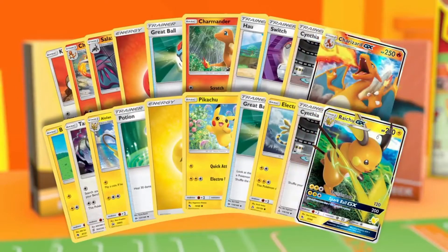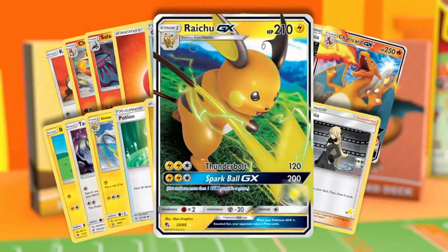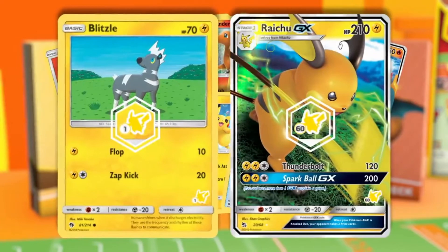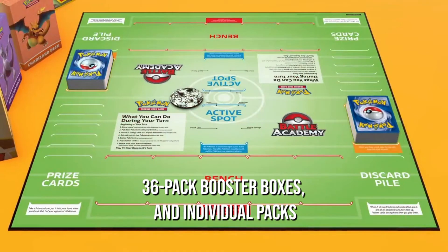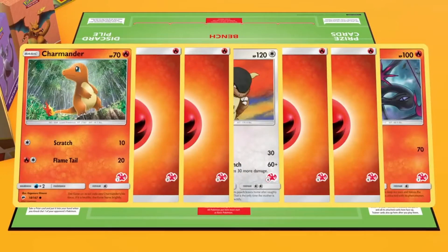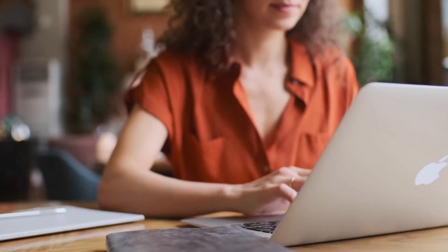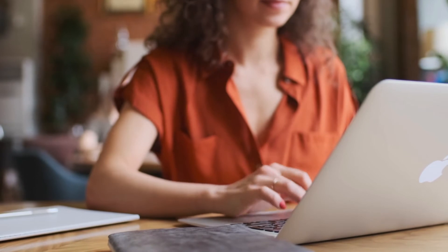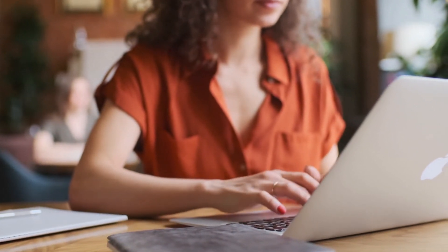Trading and purchasing Pokemon cards can be done in a variety of ways. Pokemon cards can be found in a variety of formats in stores including pre-built decks, promo cards included with a few packs, 36 pack booster boxes, and individual packs. As a result, cards can also be purchased individually through websites and individual dealers on the internet. Buyers should be mindful, however, that online vendors can also sell fraudulent Pokemon cards.